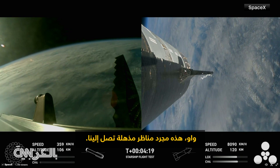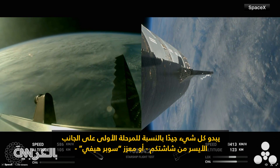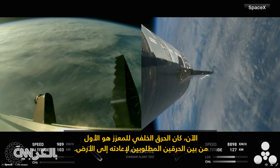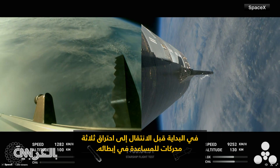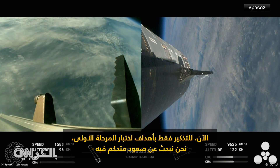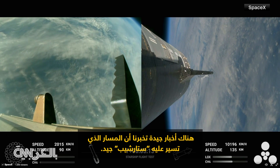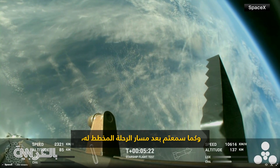Wow, these are just incredible views coming to us. Everything is looking good for both the first stage — the Super Heavy booster on the left-hand side of your screen — as well as Starship, or the ship, on the right-hand side. The boost back burn was the first of two burns required to return it to Earth. The next one will be the landing burn, where all 13 center engines will initially ignite and then transition into a three-engine burn to help slow it down. Starship's second stage is still firing its engines, following the planned flight path.